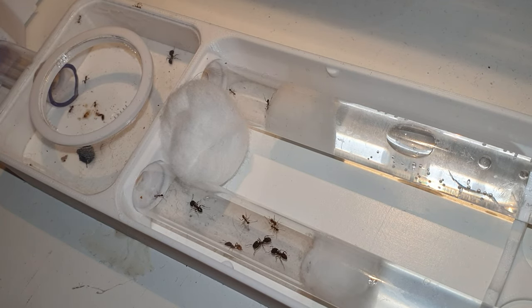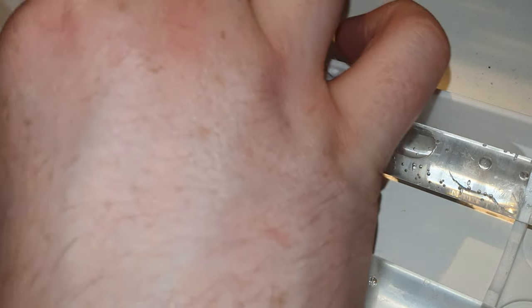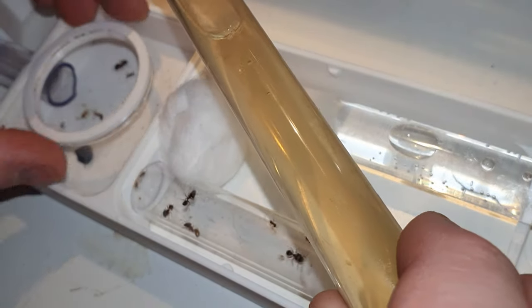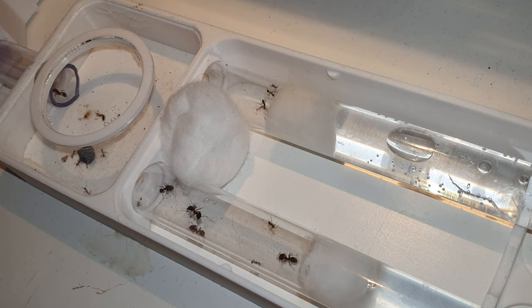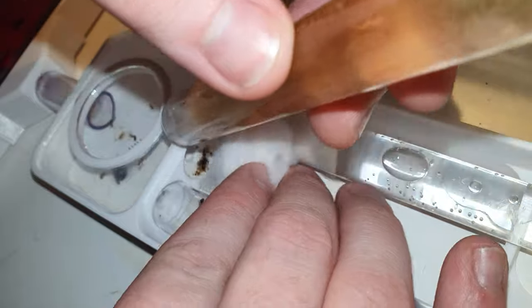I didn't need to use anything to keep it pushed against the hole — it stayed there quite nicely. Once I got the tube out I realised there was a worker attached to it, so I just lifted off the cap and shook her back in. Luckily she fell through the hole and ran straight into the nest. I'm just going to pop off to the kitchen, change the tube for a new sugar tube, and reattach it to show you how simple this method is.